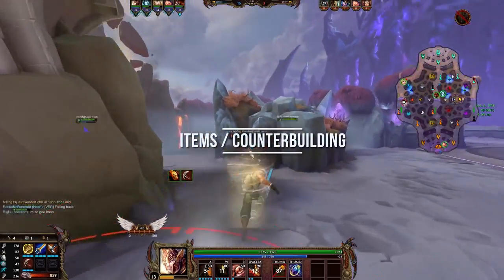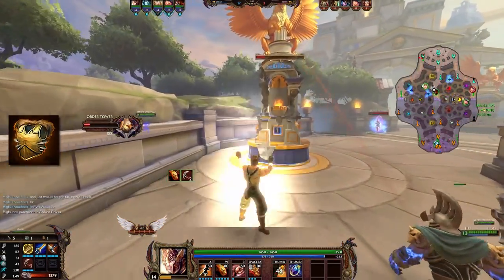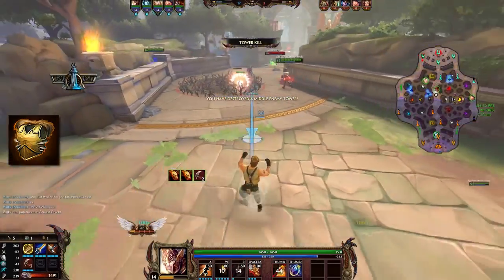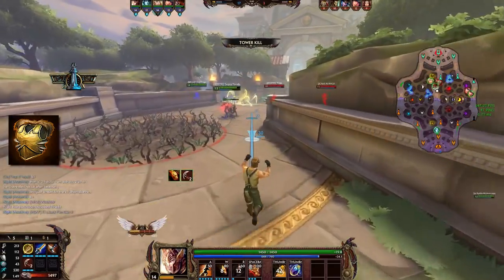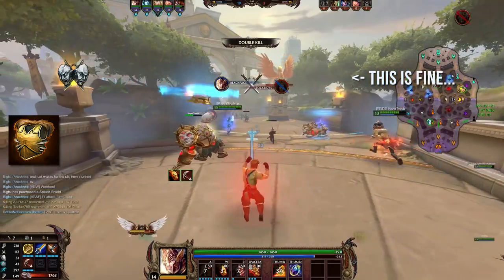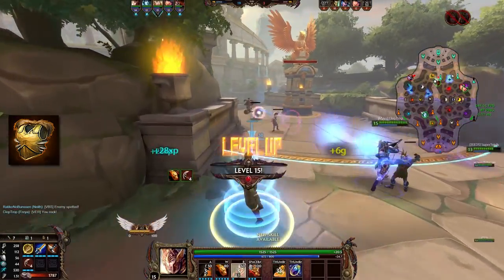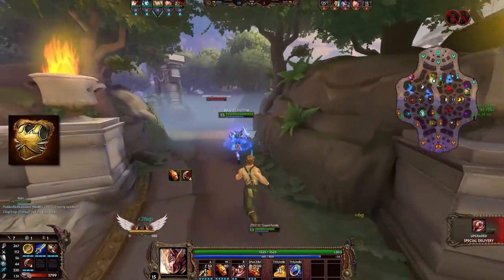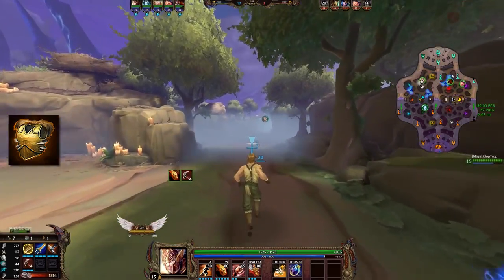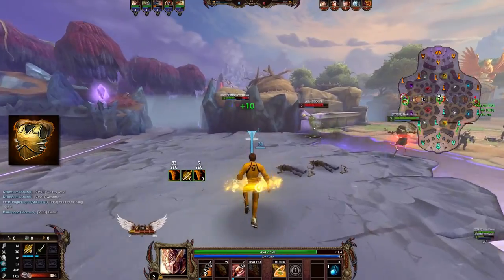When it comes to counter building, there are quite a few options, but one stands above them all, and that is Hide of the Nemean Lion. Not only does it come with a heavy 70% physical protection, but also 25% damage reflection, meaning Mercury will take a lot of damage himself when attacking anyone. Reflecting is really one of the strongest ways to counter Mercury, and even as a squishy, I wouldn't throw this option out of the window completely, just to be able to survive his onslaught of damage.